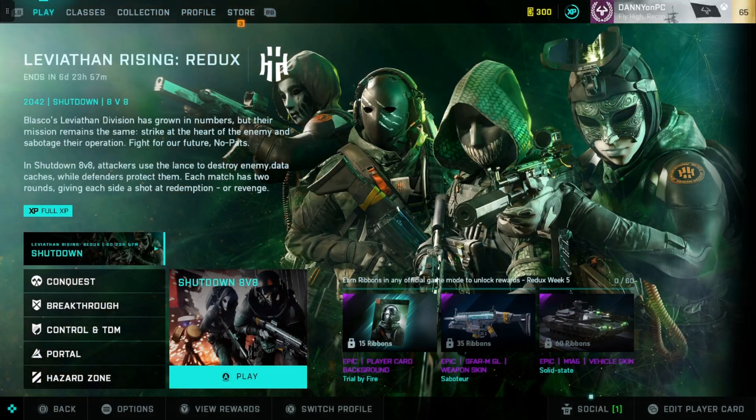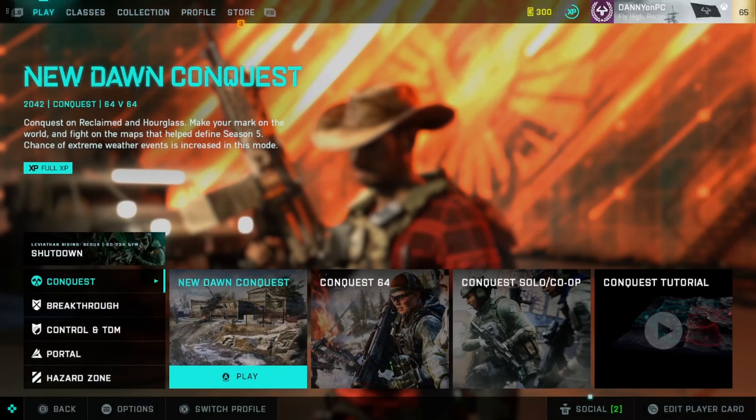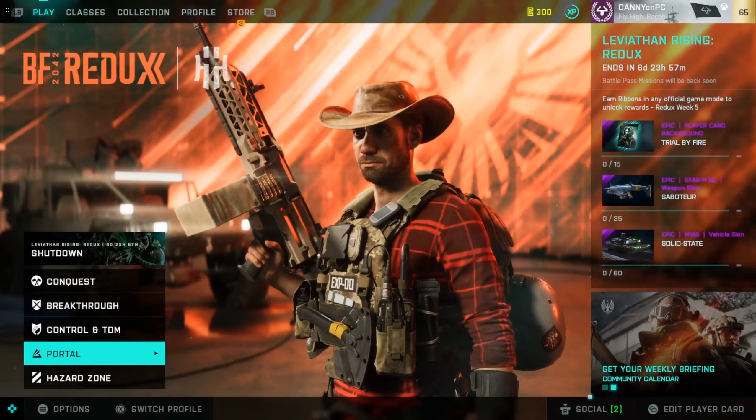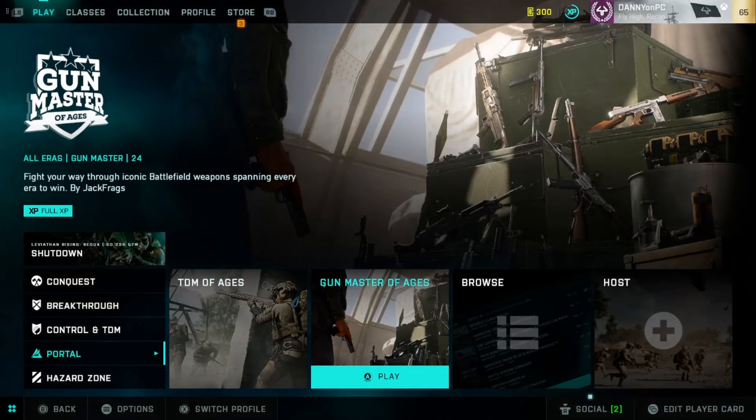The Sablature and the Solid State tank skin. For Conquest we got New Dawn Conquest, New Dawn Breakthrough, Control TDM, and for Portal we got TDM of Ages and Gunmaster of Ages — that was made by Jackfrax.